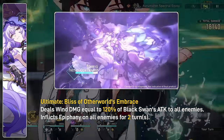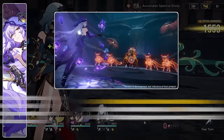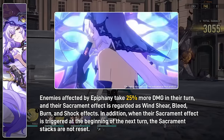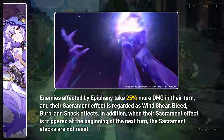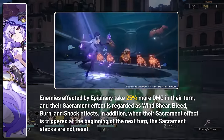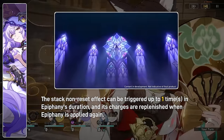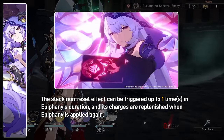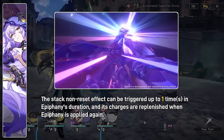Her ultimate is an AOE attack that deals wind damage to all enemies and applies Epiphany for two turns. Enemies affected with Epiphany take more damage in their own turn — that means damage from DOTs. In this state, when enemies take damage from Arcana stacks, their stacks won't reset to one after dealing damage. This non-reset effect can only happen once per ultimate, but it allows her to massively stack up Arcana DOTs and deal massive damage on the enemy's turn. Her ultimate has a 120 energy cost.